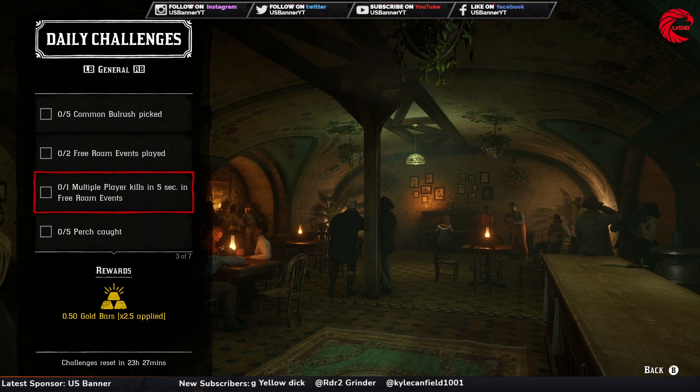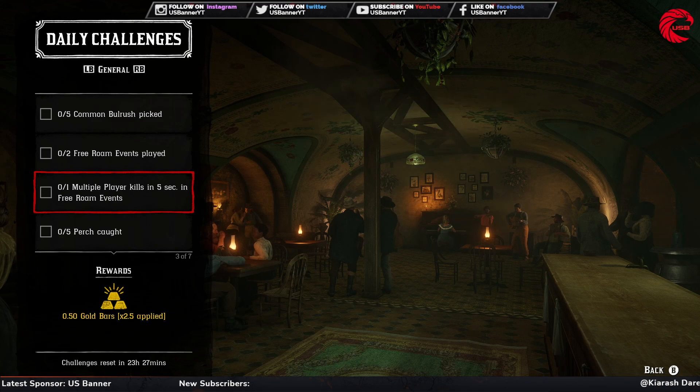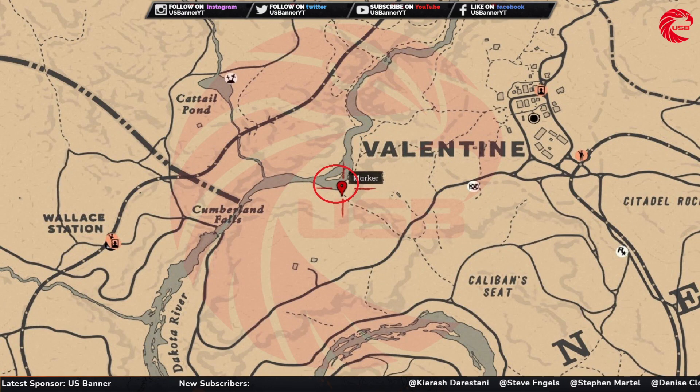After that you have to kill two real players in the freedom event within five seconds, so you have to do that in any freedom event where you can kill a real player. After that you have to catch five perch - here is the location for perch in Red Dead Online. You can go to this location beside the Valentine and you can find perch there.